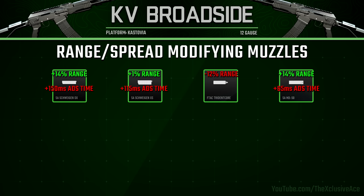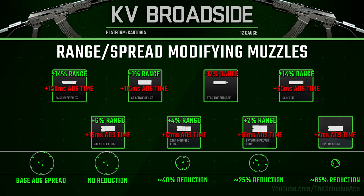In the muzzle section we also have chokes, which are unique to shotguns in this game. All of these aside from the X10 Full Choke will reduce our aim down sight pellet spread. The Bryson Choke in particular massively improves our spread while aiming down sight, which is great for those longer range shots.